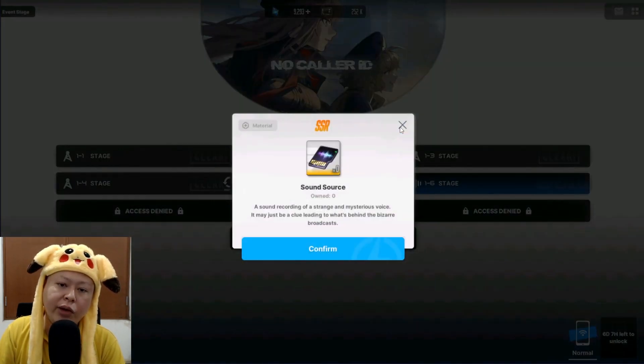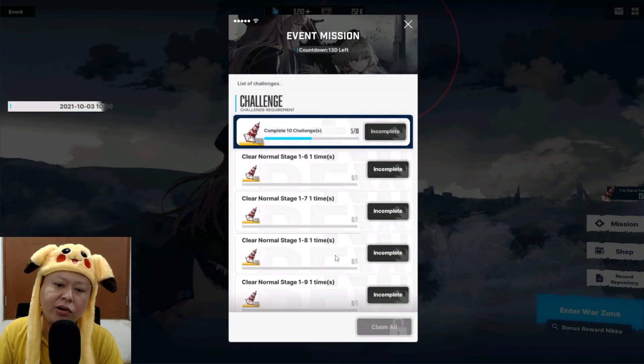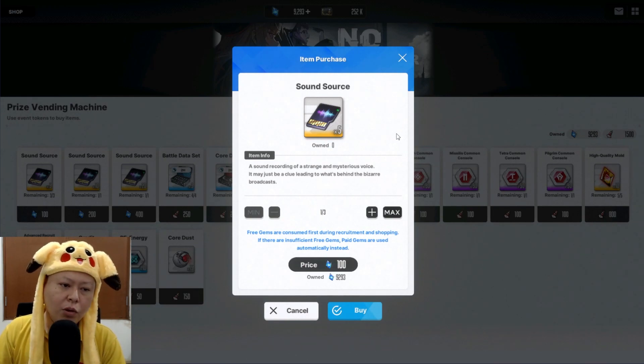I already did five battles — you can only get this sound source five times a day, and it will be replenished every day. By doing this we can clear the missions. I already claimed some of them. In the shop you can also buy the sound source for 100 gems for five sound sources, which is actually pretty cheap.